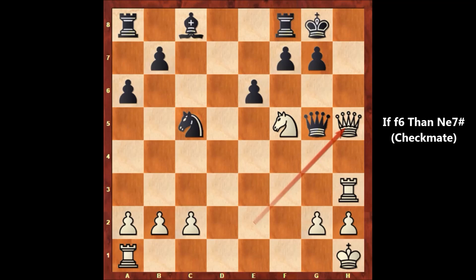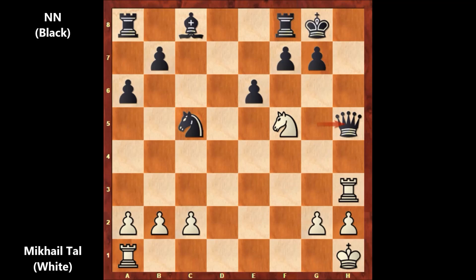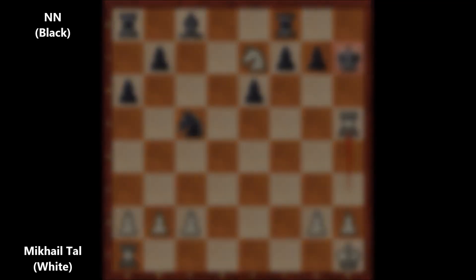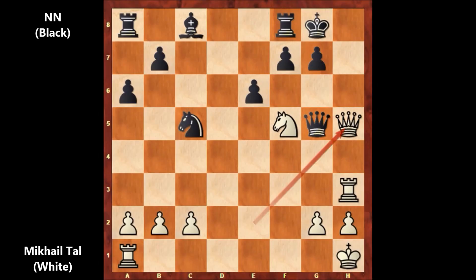Let's check out the possible continuation. If capturing the queen, what happens then? Rook takes queen — no. Knight to e7, check. Black has only two legal moves; it doesn't matter. If king to h7, then rook takes queen, and black is getting checkmated. There is no defense. So this is why, after queen to h5 by Mikhail Tal, black resigned.